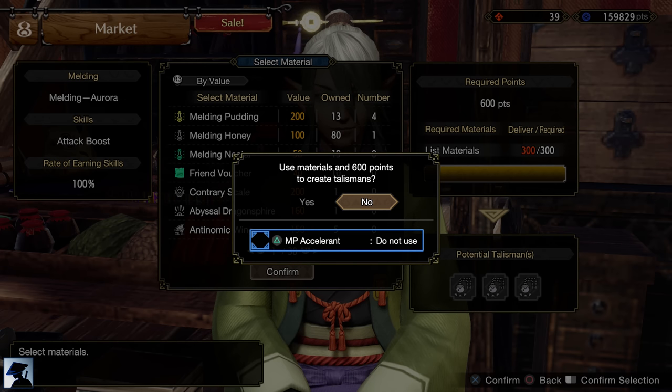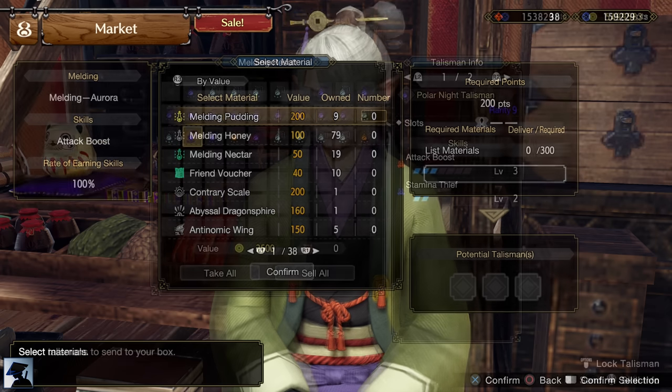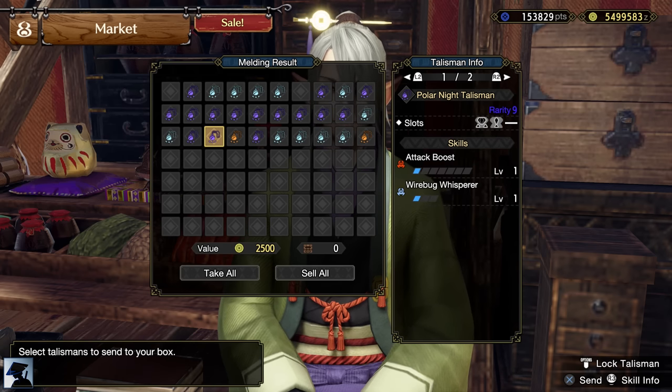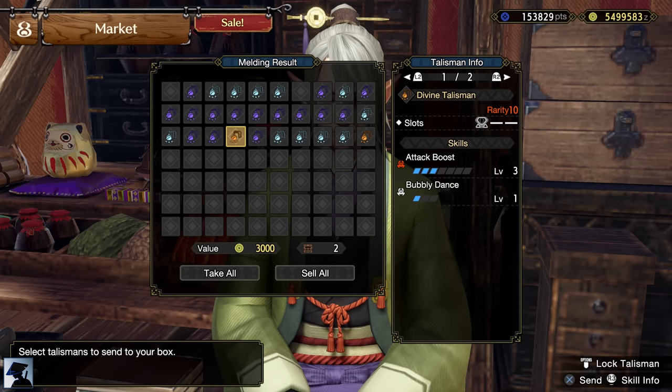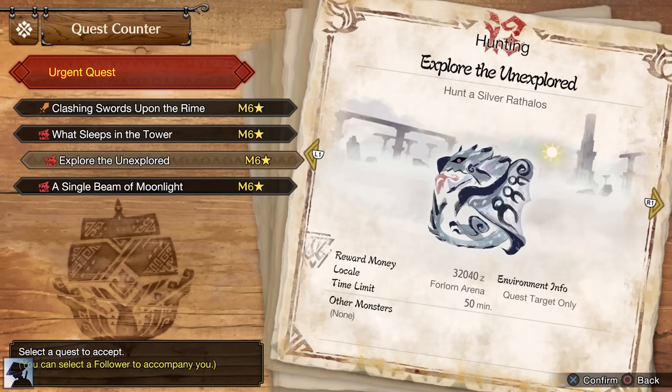Now it's the perfect time to use all the Melding Paddings and MP Accelerants you farmed via the Argosy. With the Aurora Melding, getting an Attack Boost 3 with a level 2 slot is extremely easy — I literally got this first try. Completing the Urgent Quest will either unlock new monsters like Gold Rathian and Silver Rathalos, or will unlock new Urgent Quests once you reach a specific Master Rank.